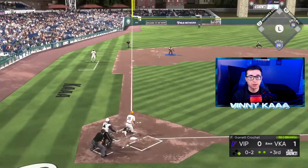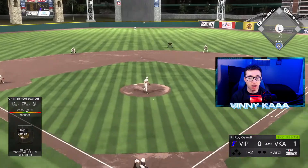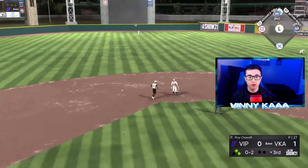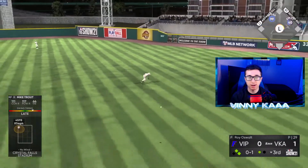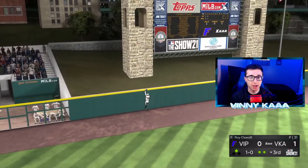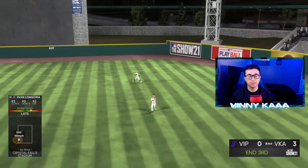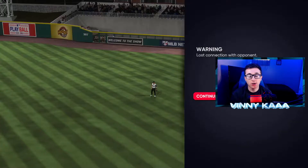Longoria throws out Oswalt at second. Buxton gets a hit up the middle — get him on for Rizzo. Rizzo struck out last time, let's get a hit in your debut. There's a hit for Rizzo! Marcus Semien comes up and hits a power swing home run — see you later. Three-run lead. Only one hit allowed so far for Garrett Crochet. Then the opponent quits, so we're going to take that win and hop into another game.